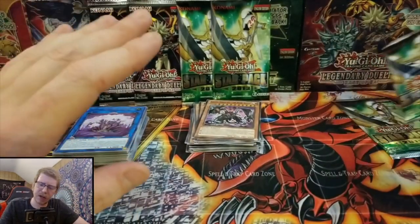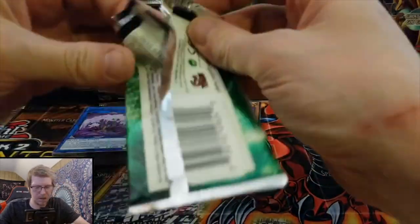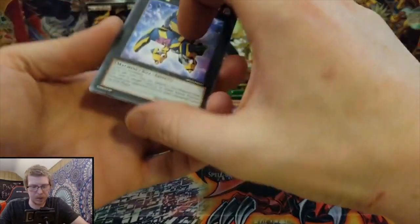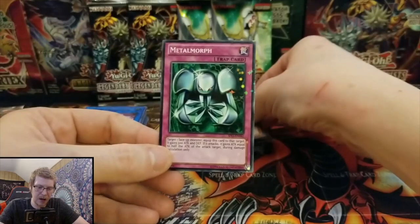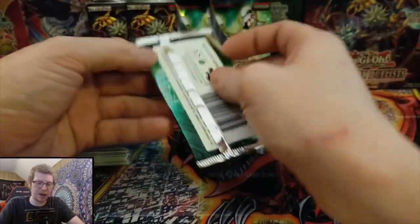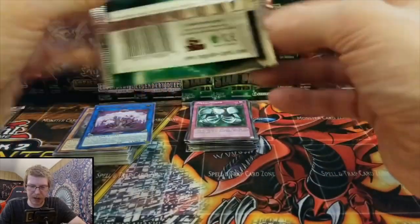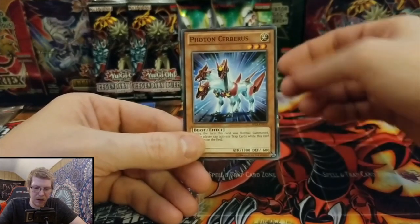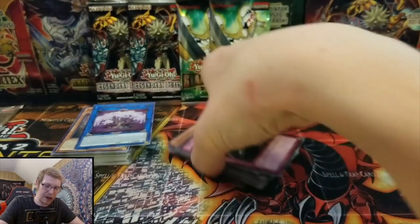We have one ghost and two star packs, so I'm going to open two star packs and leave that ghost for the end. Number 34 Terror Bite, Flame Armor Ninja, Metal Morph — heck yeah dude. Last star pack: Galaxy Eyes Photon Dragon, Photon Cerberus, and Nitwit Outwit. That's what we got for these star packs — I'm going to set these off to the side so they're protected.